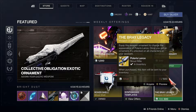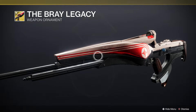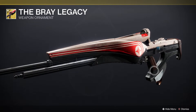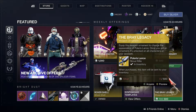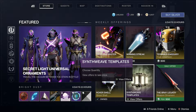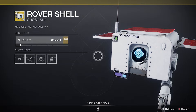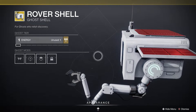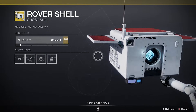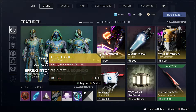We have the Gray Legacy exotic weapon ornament for Polaris Lance — I like the other ornament better. That's our daily offer, going for 500 silver or $5. We have our Synthweave templates, and we have the Rover Shell ghost, which I bought last week — I thought it was really cool. It's going for 600 silver or $6.